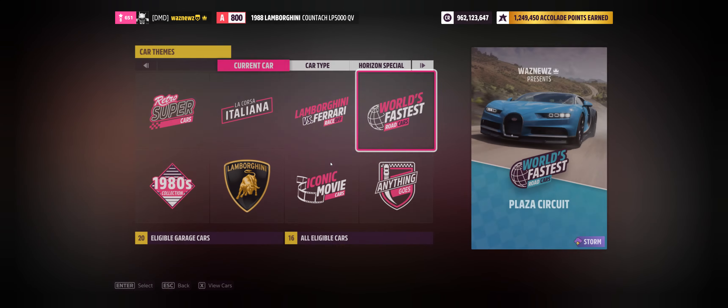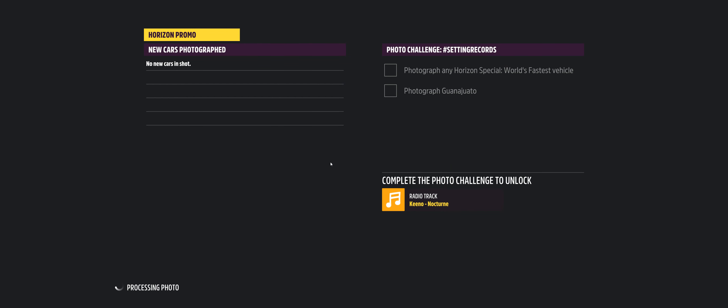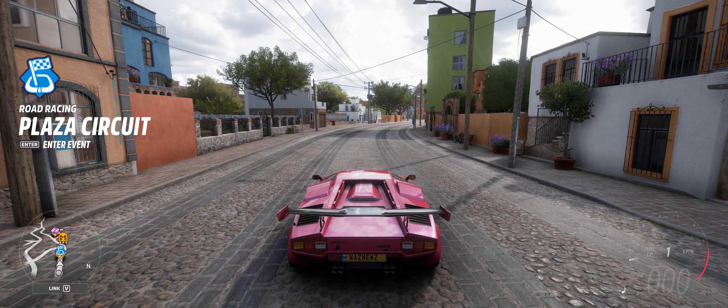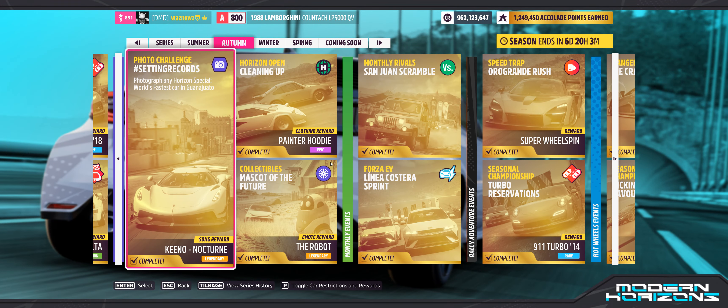Anyway, it's pretty simple — go into photo mode, take a picture. Then go back and exit. You don't have to save it or anything, and that should give you a completion.